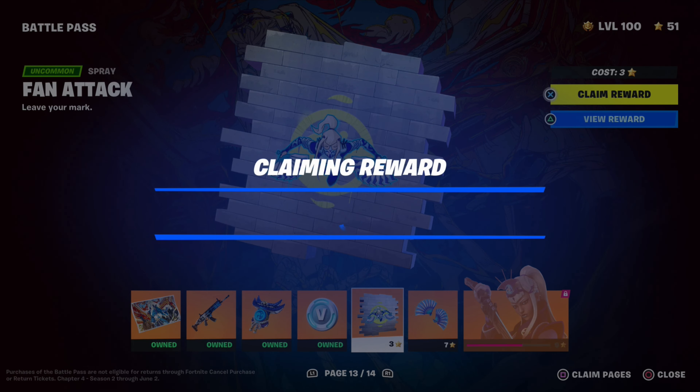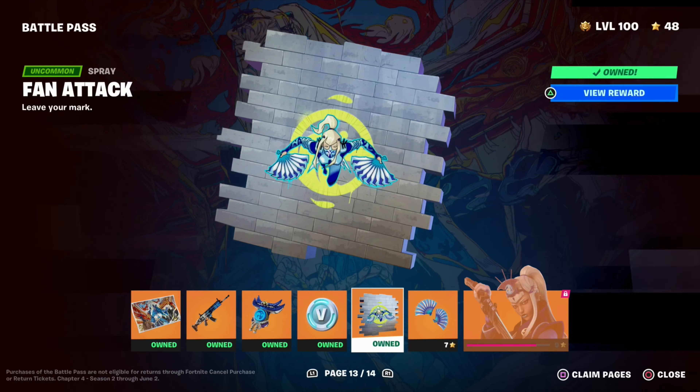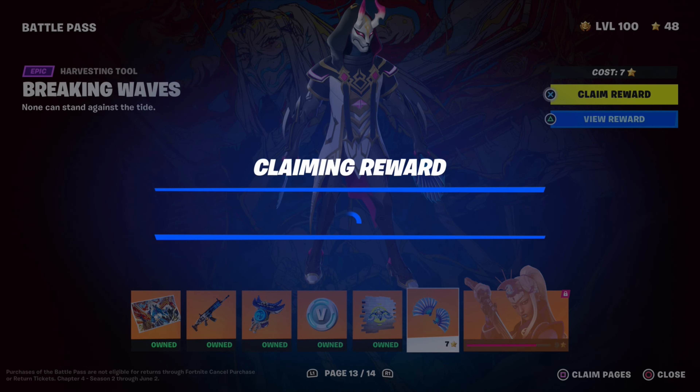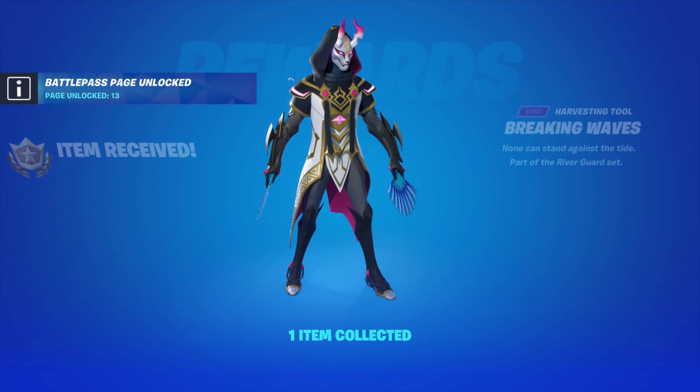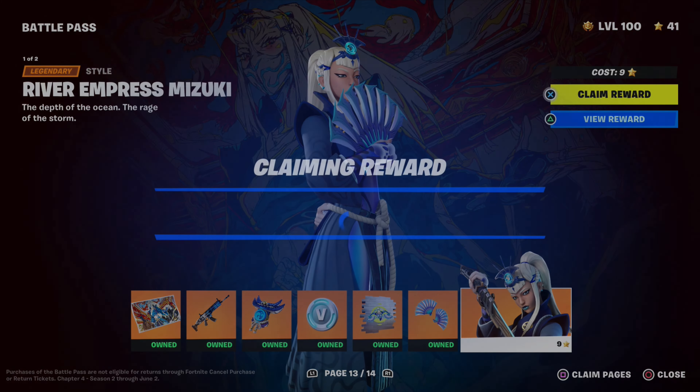Let's claim the Fan Attack spray — just another filler. Let's claim the Breaking Waves harvesting tools — I don't like those, I kind of just don't like them. But let's claim the River Empress Mizuki skin.